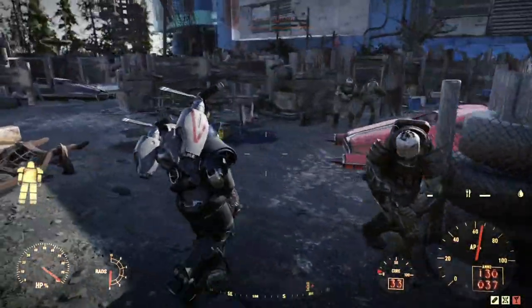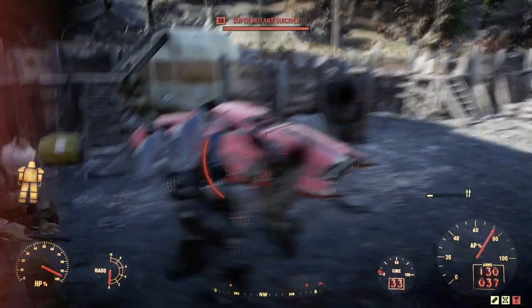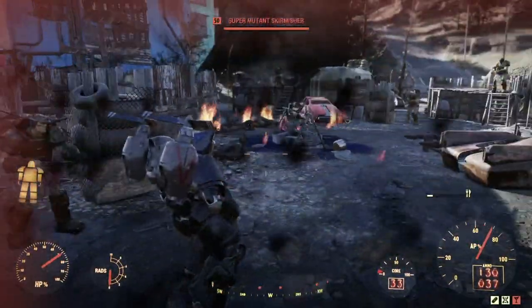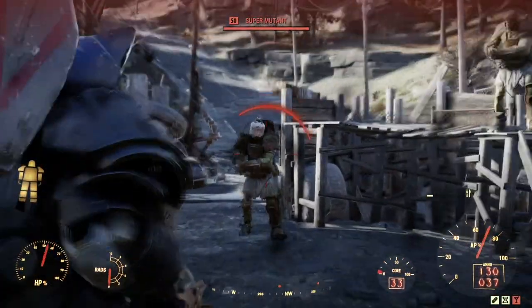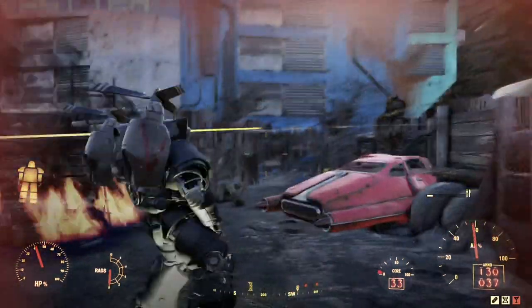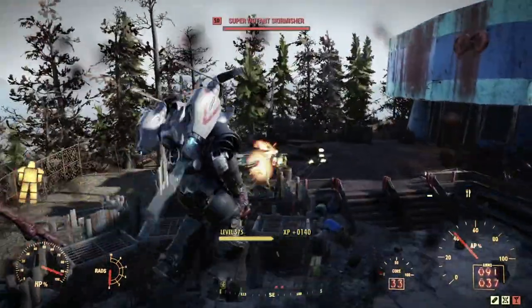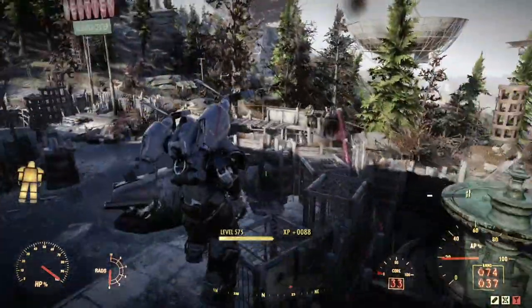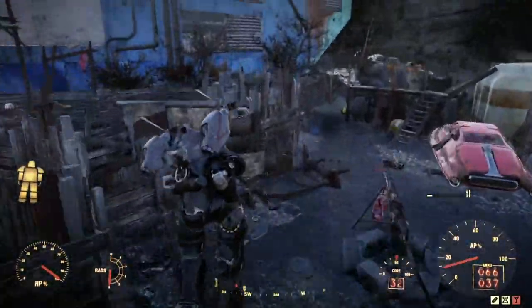I take some damage from super mutants to lower my health, then fire up the Vampire's Gatling Plasma — you become practically invincible with it. The Vampire's Gatling Plasma keeps healing my health back up even while I'm being hit. This also hits just as hard as any other legacy, super duper broken.